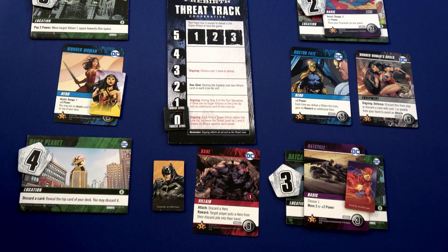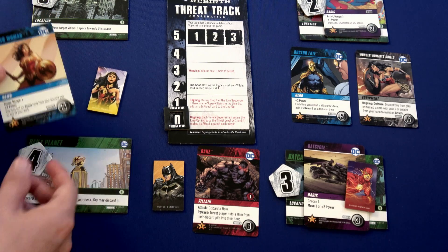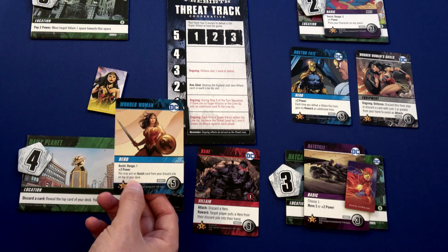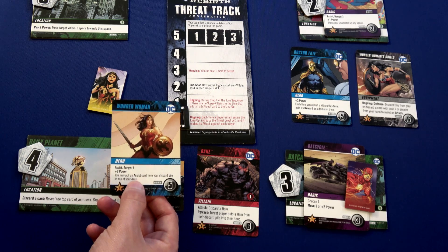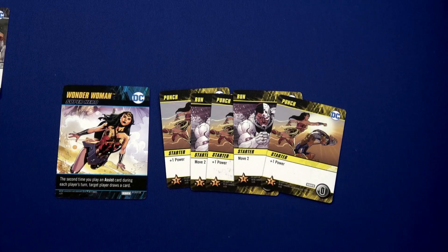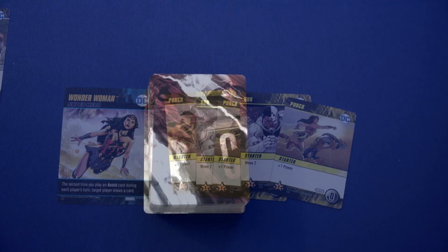Wonder Woman comes in at the Bat Cave. She gets one free movement from the Helping Hand, plus two movement of her own, moving over to where she can purchase her hero card — Wonder Woman — because it's an assist that gives plus two power. She wants to make it easier to get assist cards, as that's all about her ability. She has discarded and drawn her next set of five cards.